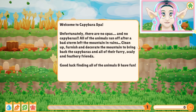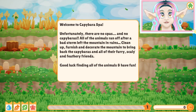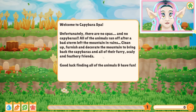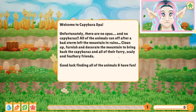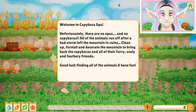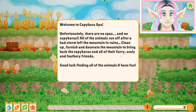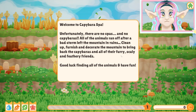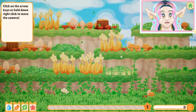We're gonna start a new game, and the instructions say... Welcome to Capybara Spa! Unfortunately, there are no spas and no capybaras. All of the animals ran off after a bad storm left the mountain in ruins. Clean up, furnish, and decorate the mountain to bring back the capybaras and all of their furry, scaly, and feathery friends. Sounds adorable! Good luck finding all of the animals, and have fun! I sure will. Hell yeah.